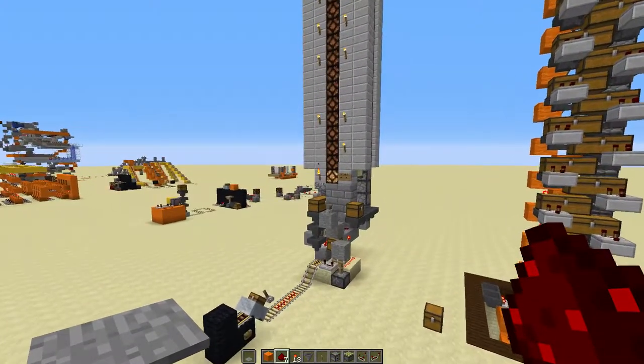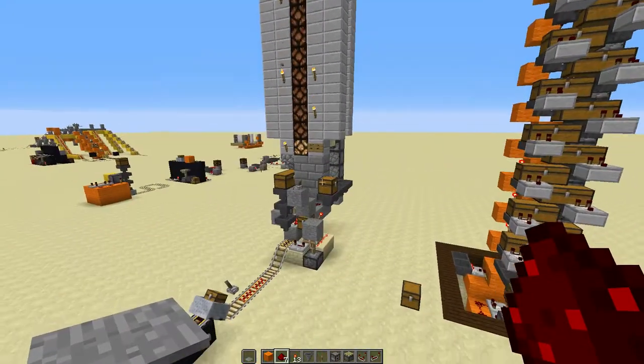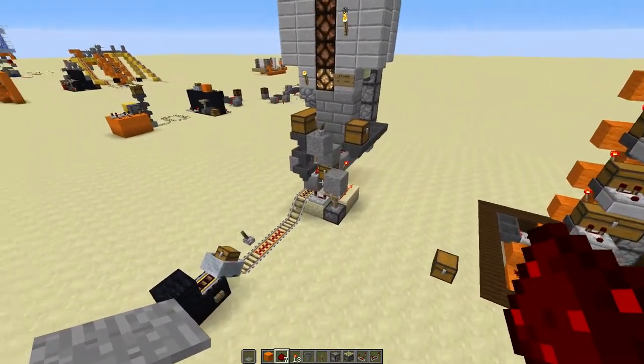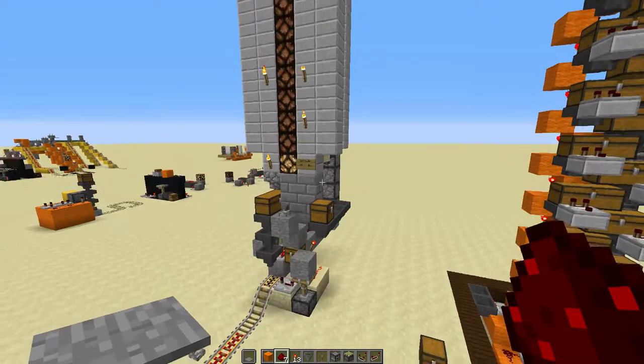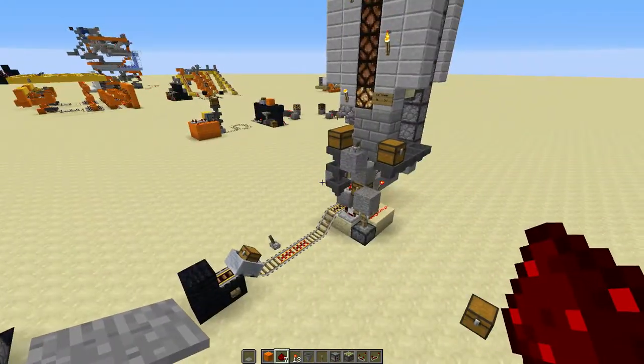Hello everybody, this is Panda again with another Minecraft tutorial. This time it's on the storage silo that you can find on our PandaLand server — that all our farms feed into — and when we want to, we can send everything from that silo to our storage system.